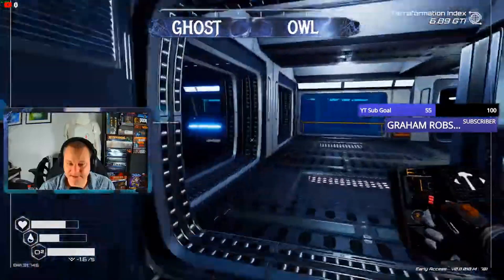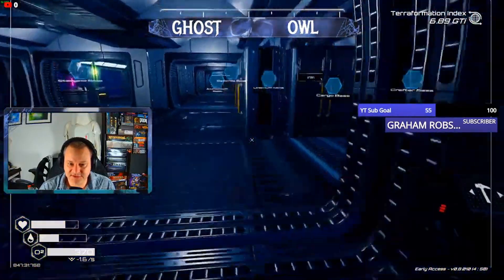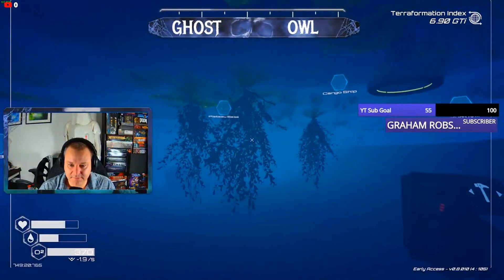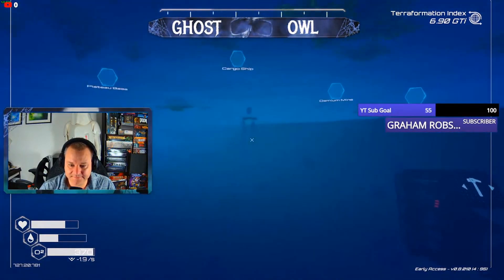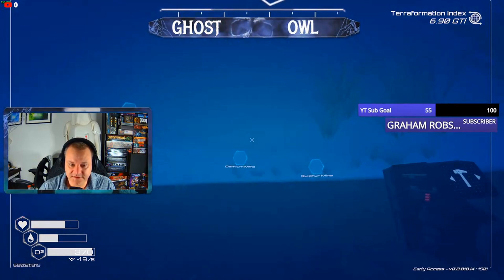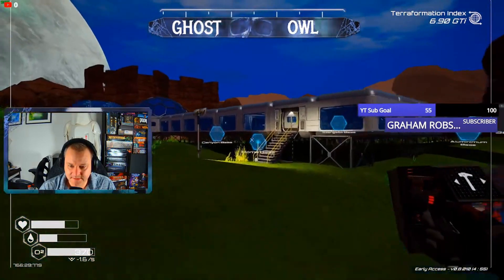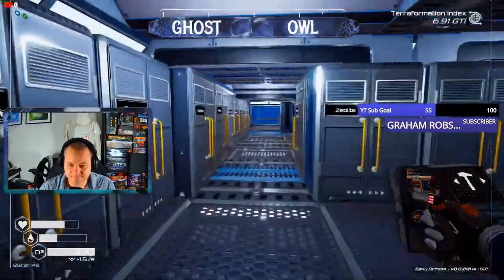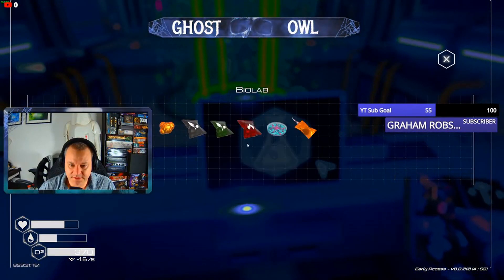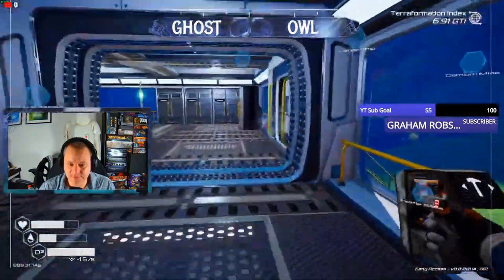That gives me the bioplastic nuggets. Now I just need the bacteria sample which is the algae. Holy crap, we are absolutely mowing our algae down. Three, four, five, six. Just take what we've got here. What am I doing? Bacteria - I didn't get the water.